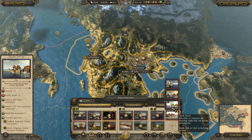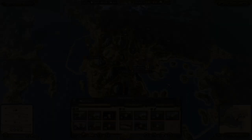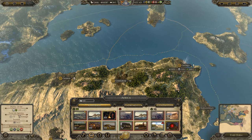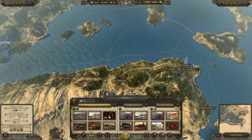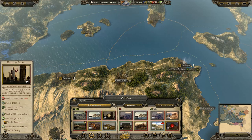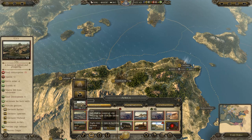I also upgrade the jetty at Duraquium to a trade jetty. At Africa, I'm still trying to sort out the imbalance of food shortage and public order excess by tearing down the Chieftain's Hall at Constantia. Even so, I start upgrading the Great Hall to a Hall of Elders at Carthage for the additional research boost, and upgrading the settlement structure to Tier 3.